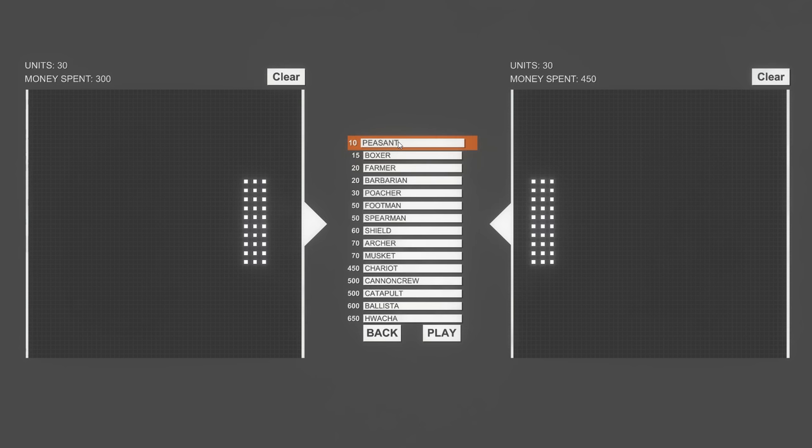We're going to be taking the peasants against everything except the bottom ones. Like we did the other tournament, but we didn't really find out which was the best of the best. So we're going to start it today — taking the peasants versus everything in here. We got the boxers, farmers, barbarians. We're just going to see who the best unit is, or whether the peasants are better than anything else.